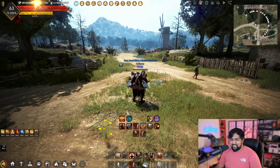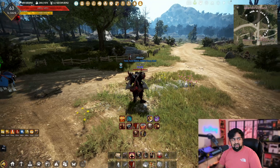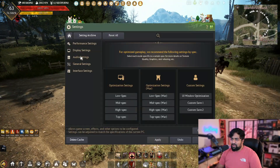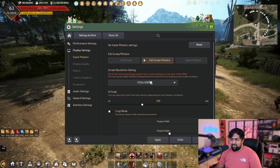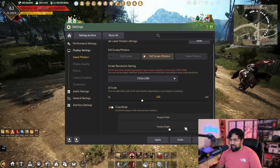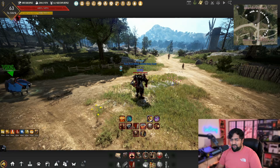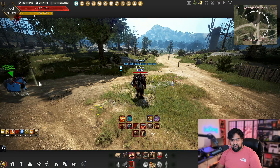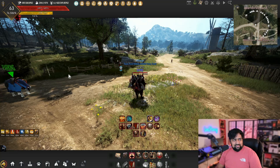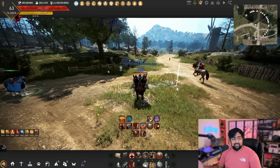You see my Bugatti over here? We're going to put it right outside of our field of view, right on the edge. Now we're going to switch to crop mode and see exactly what happens. Go to game window, crop mode — this is the setting I have it set to. Let's hit confirm. Boom. All of a sudden, instead of seeing only up to here, I'm able to see past the horse. It extended my field of view quite a bit — I was pleasantly surprised.